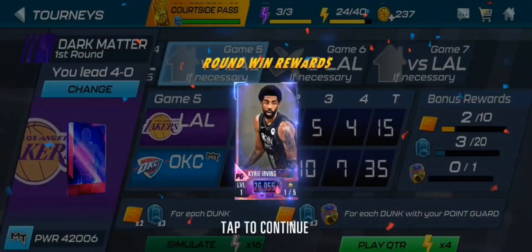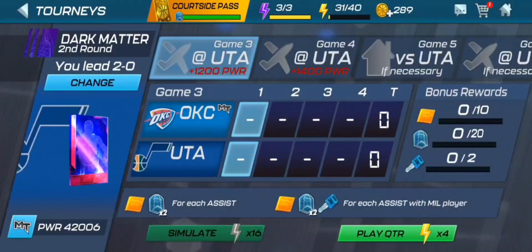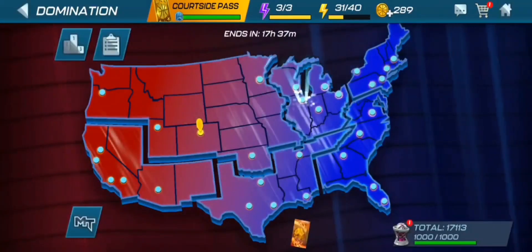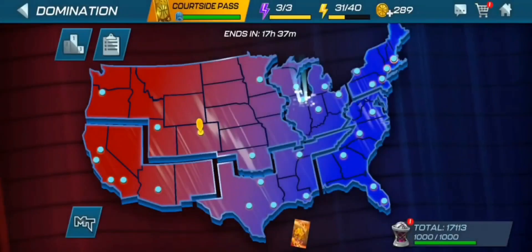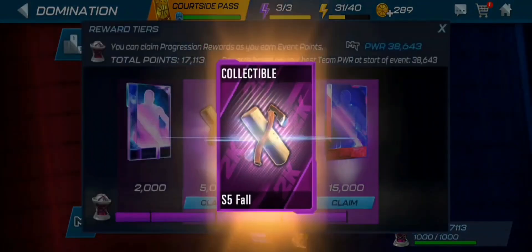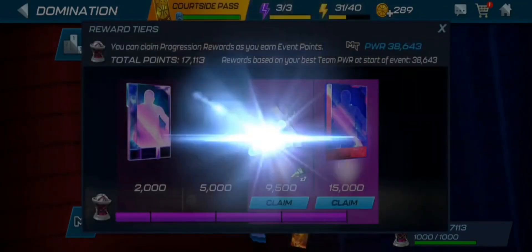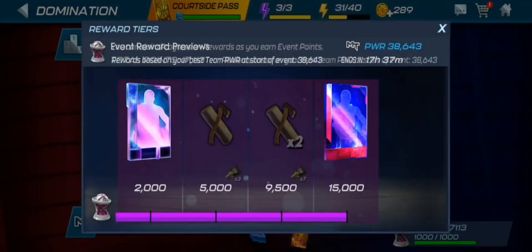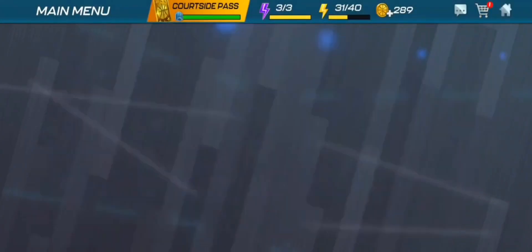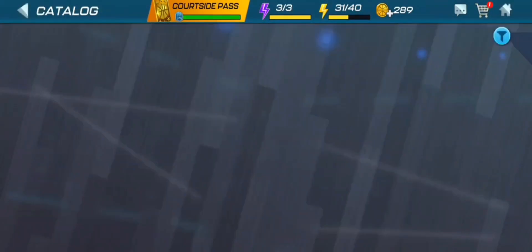Off camera we managed to pull a Dark Matter Kyrie Irving from our first tournament. We've been simulating seasons and grinding mini domination — it wasn't really difficult at all. We're getting ourselves a Jalen Brown from the fall collectibles, which kind of suck because you can't really do anything with them. For the Dark Matter card we're going to be getting a Dark Matter Nikola Jokic, which is one of the higher ones — but of course we already have an Onyx Jokic.